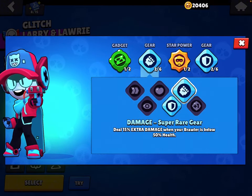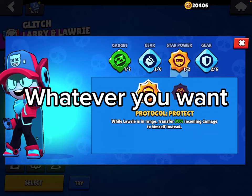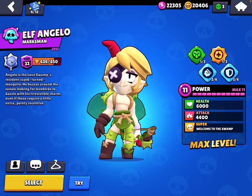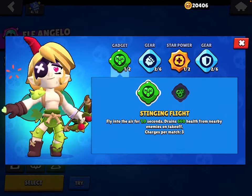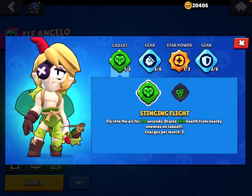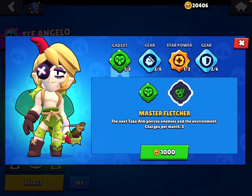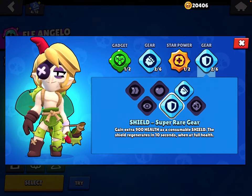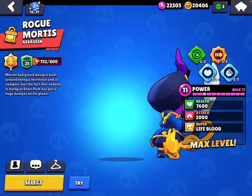Damage gear and Shield gear. For Angelo: use Stinging Flight against aggro brawlers; other than that use Master Fletcher. Damage gear, Empower, and Shield gear.